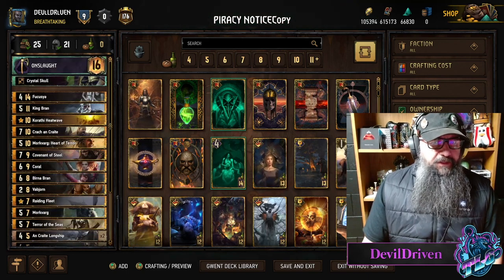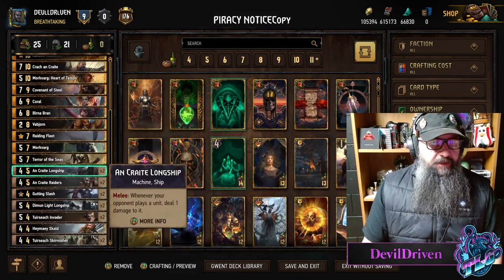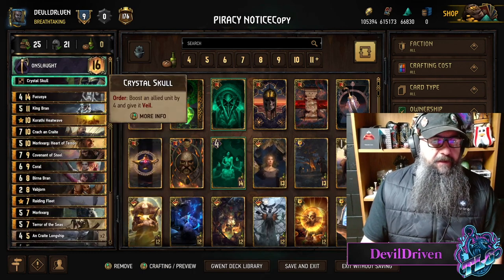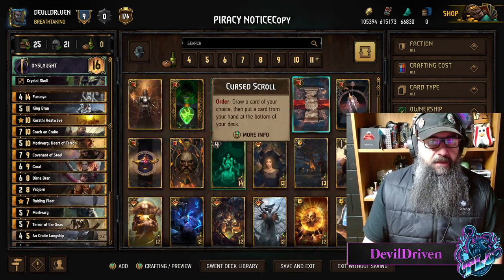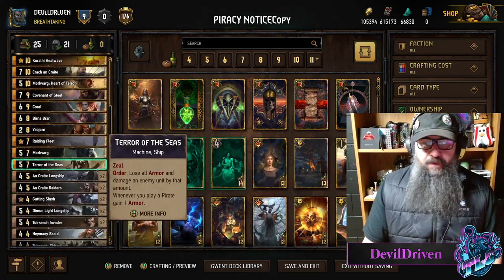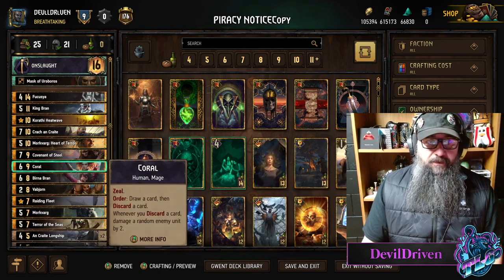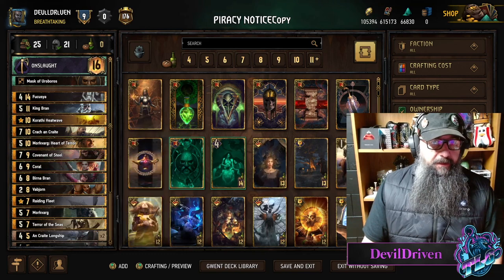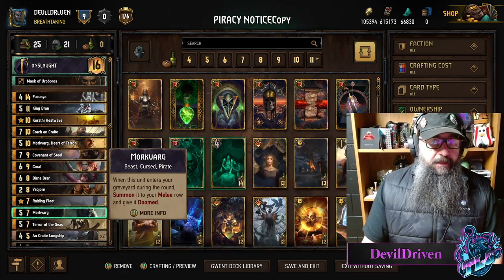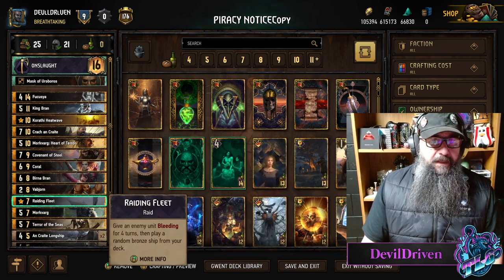I just figured I'd try something a little bit different. I added in a Bob Jorn and raiding fleet so I could tutor some of the longships, just to get a little bit more thinning. I still got the scald but I don't have the discard package — you can put it in if you want. Mask of Uroboros if you want, you might over-thin. But if you get the tempo with Coral and Bob Jorn and Verna, good luck, because you got last say with possibly a Morkvarg. Just having a short round, Ficusia can be absolutely huge, and your opponent might lose on even. I noticed too on raiding fleet — you get that little buff on the armor because of the bleeding.